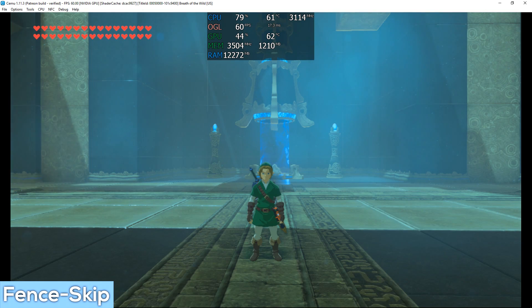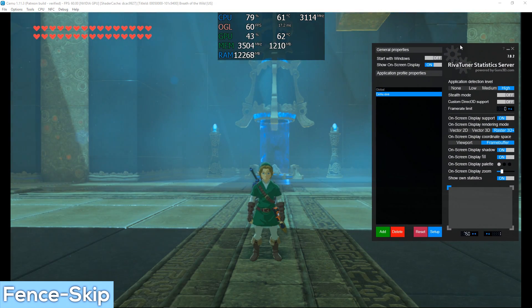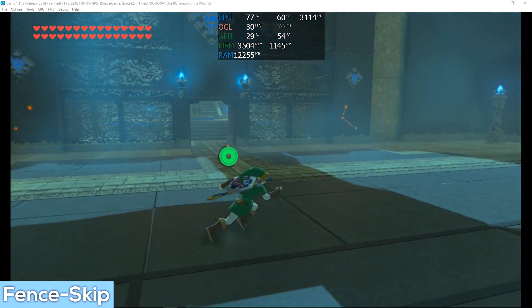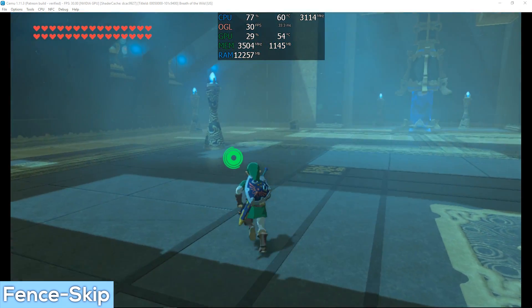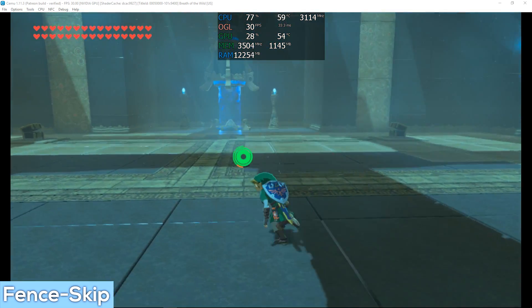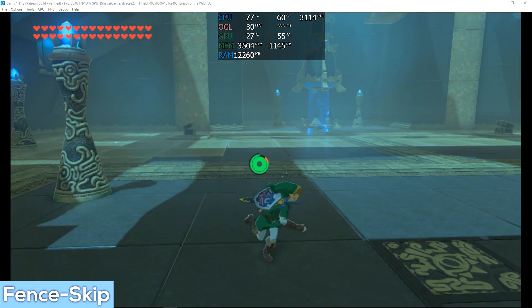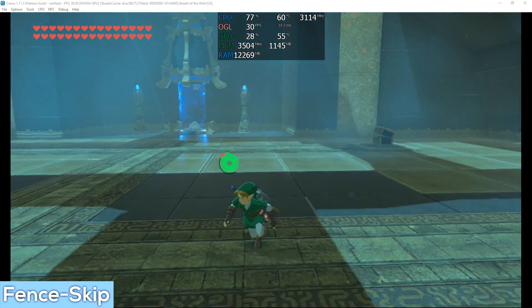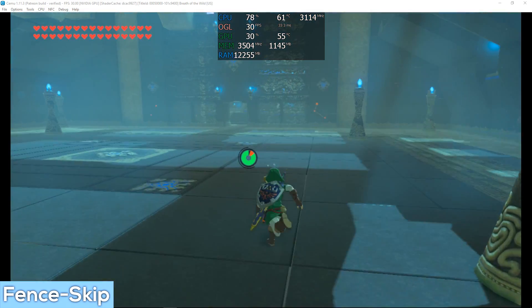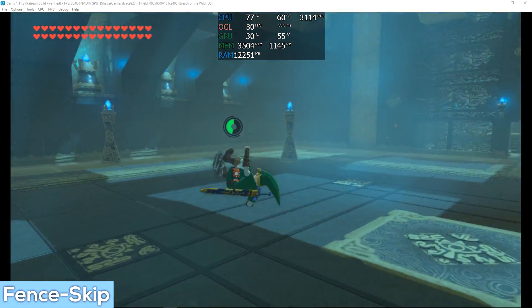In RivaTuner statistics, I can use frame limit and set that to 30. Frame limiting in this way works perfectly fine, however for me personally there's something that doesn't quite sit right in terms of the way the game feels when I do this. Ultimately it's just not necessary because FPS++ keeps things under control fairly well.